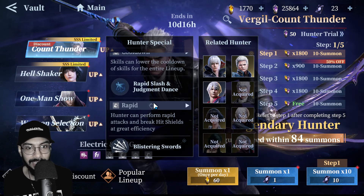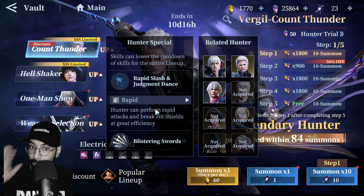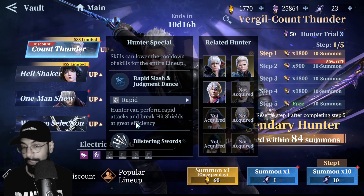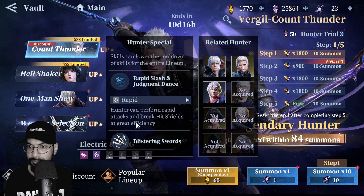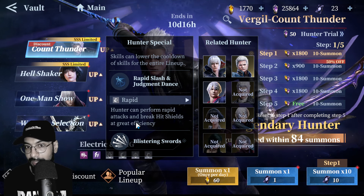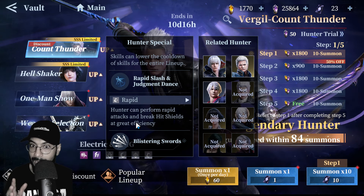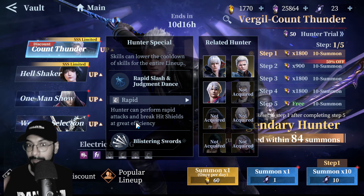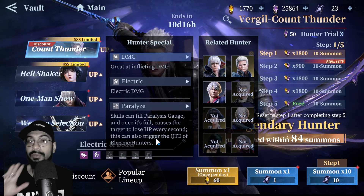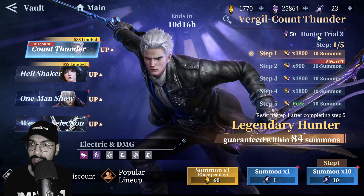The rapid slash and adjustment dance also lets the hunter perform rapid attacks and break heat shields at great efficiency. This is very important — no matter how powerful your damage dealer is, if they can't break the shield quickly you have to tag out your main damage dealer, bring in the shield breaker, break the shield, then tag back. That costs you time and damage. Characters with built-in shield breaking are kind of a one-man show.